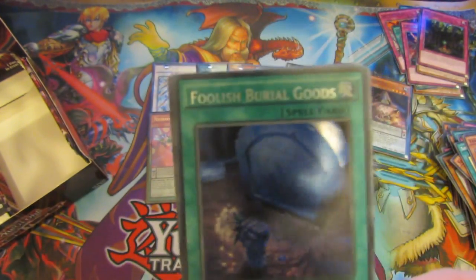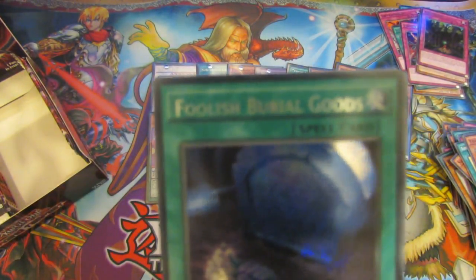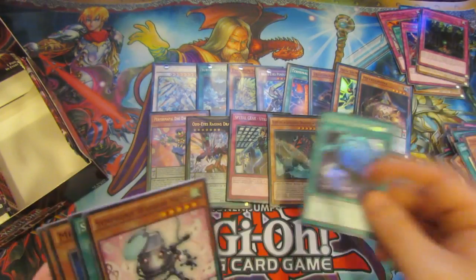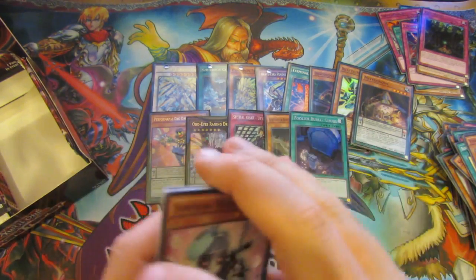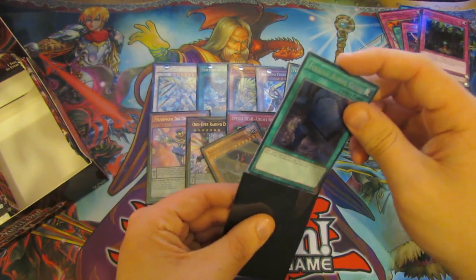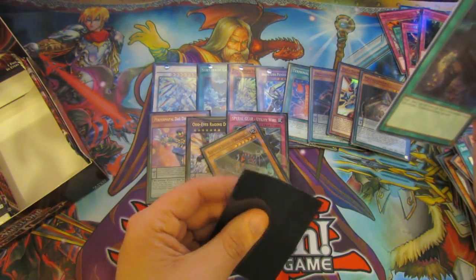Okay, that's the Secret Rare, as you can see there — which I didn't realise. So Foolish Burial Goods — nice. That is essentially the only way you send a spell or trap card to the graveyard. Symphonic Warrior Max — not bad. So that is another Secret Rare. That Secret Rare pattern is all over the card. It's in the box down there, like a misprint there.